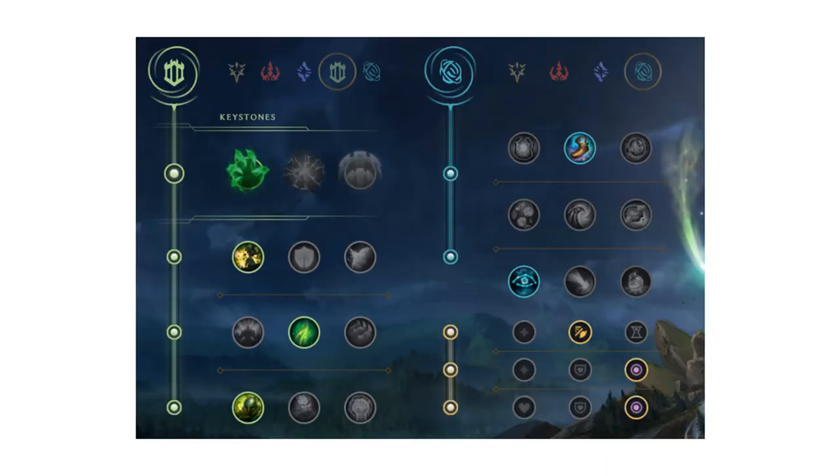For runes, you'll take Grasp of the Undying with Demolish and Second Wind. Make sure you take Inspiration secondary, as Cosmic Insight is very important for your teleport cooldown.